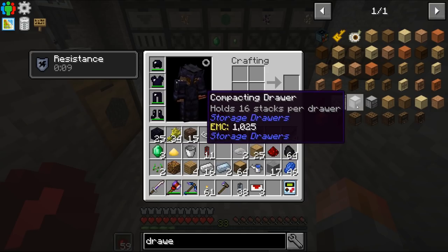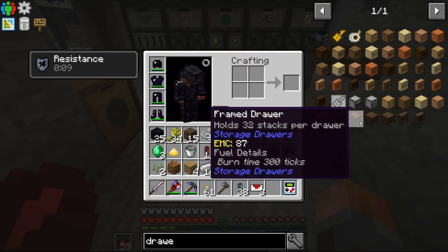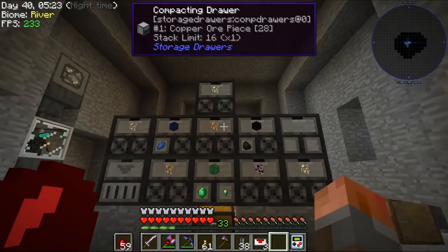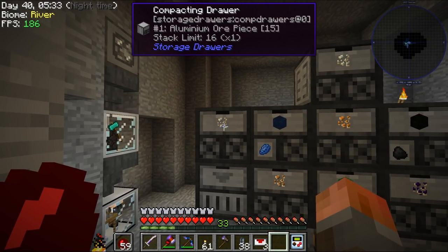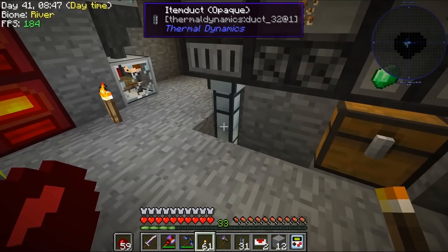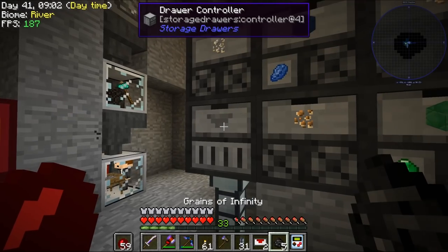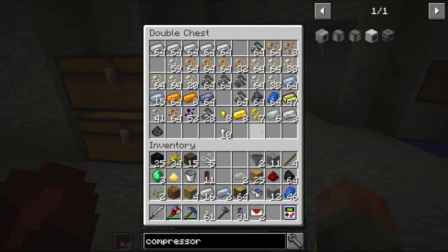Draw controller, compacting drawers — whole stacks per drawer. The alternative is if we don't do that with compacting drawers, we need a separate compactor to make that work. Everything's probably spewing all over the place, or it's run out of storage space. This is certainly making coal blocks and lapis blocks — not really doing well for our ore pieces.